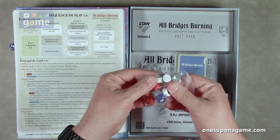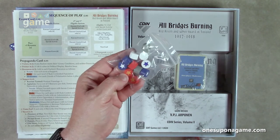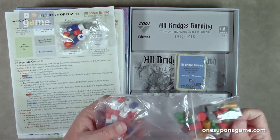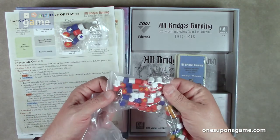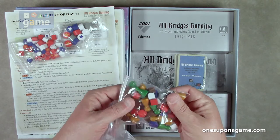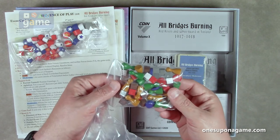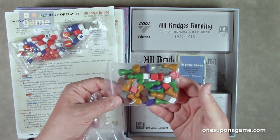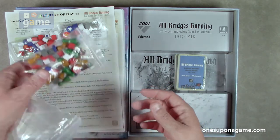We've got the player factions and the German wooden round markers — what's normally activated and unactivated. Then we've got smaller pieces in each faction color, not the Germans. And then we've got some pawns and some cubes in green and brown, and then a dark brown cube, red cubes, some gray cubes, some white cubes, and some red discs. So those are all the wooden markers.